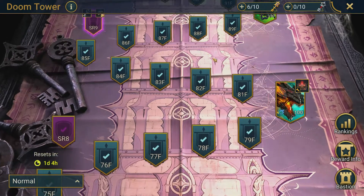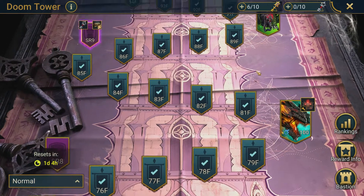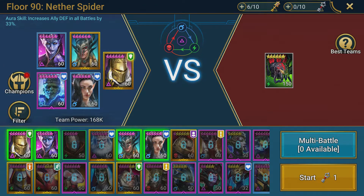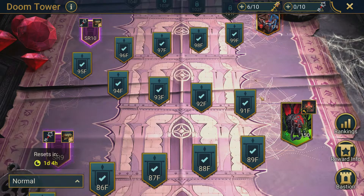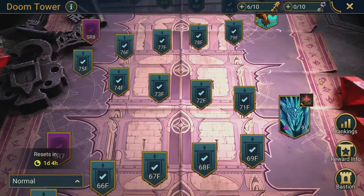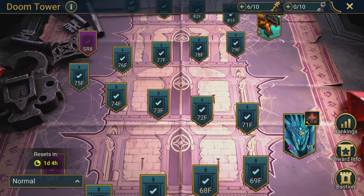I got stuck around the mid-80s for a while, but once I got Sylva Drakes built, she really helped me progress to floor 100. Nether Spider was not too bad the second time — you just have to know the mechanics of the fight. In general, the bosses maybe need a couple of tweaks. The Frost Spider was pretty easy; the only thing is you need HP burn on her when she dies so she doesn't revive herself.